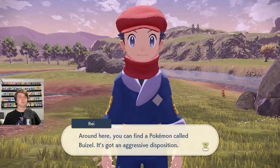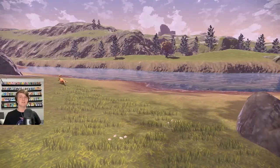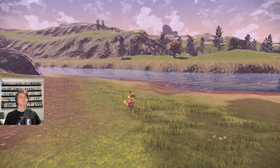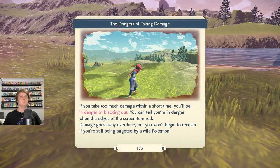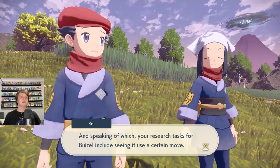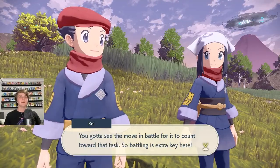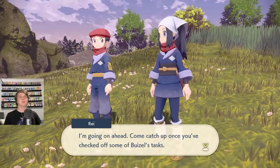Around here you can find Buizel - it's got an aggressive disposition, it'll try to hit you with its moves and you'll need to battle to catch it. Your research task for Buizel includes seeing it use a certain move - you've got to see the move in battle for it to count. So battling is extra key here. Let's fight it. Where'd it go? We're going to use Shinx this time.